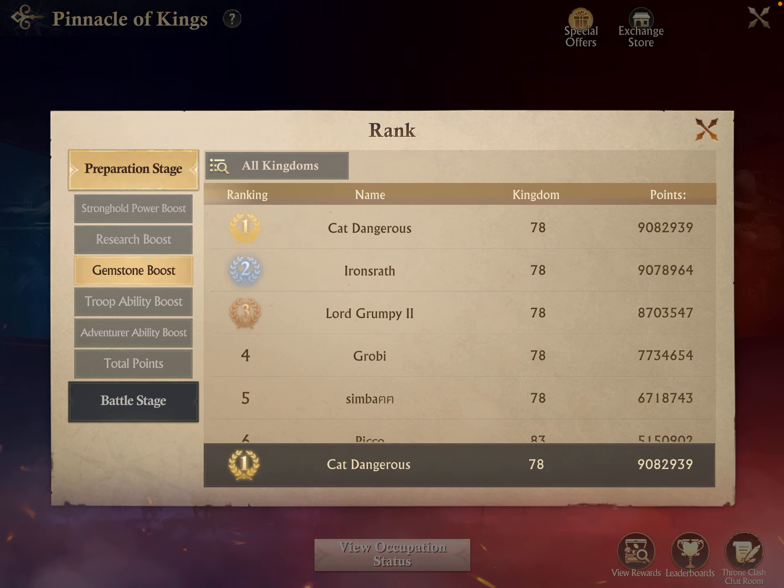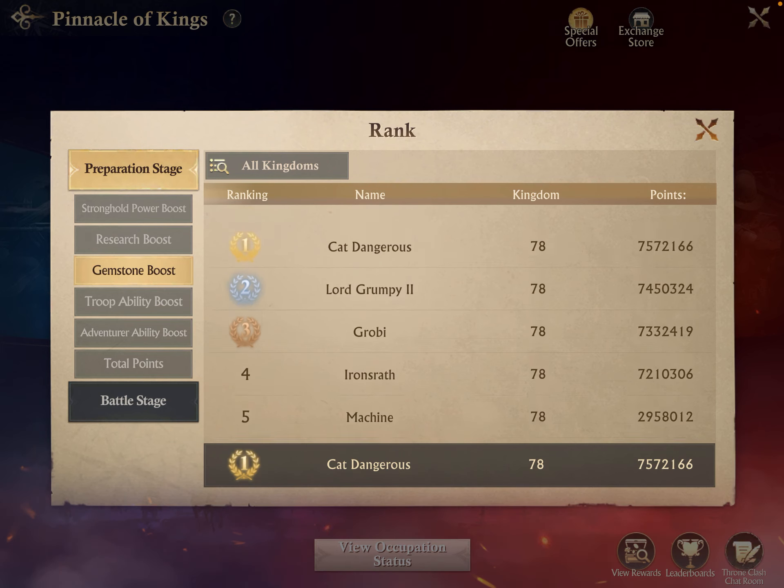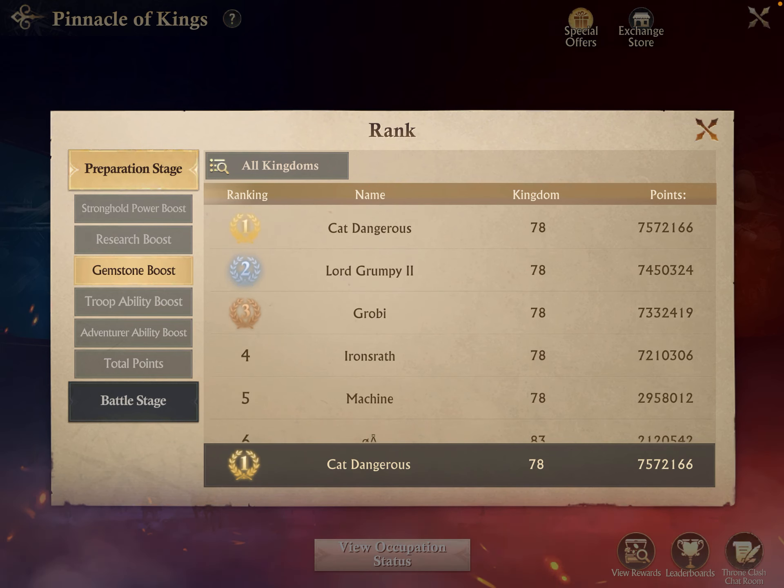Early on, during the gemstone boost day, the airship parts event passed through and awarded some really great R5 and R4 gems. Because I was able to earn all the rewards in that event, I decided to go all in and threw all the gems on. Almost all of the top five or ten players got some pretty substantial gem rewards and put them on, and at that point I changed tactics and decided to invest everything I had in this event.